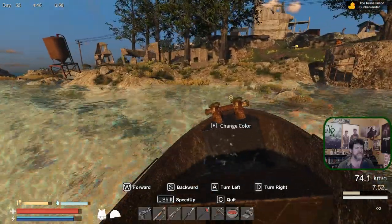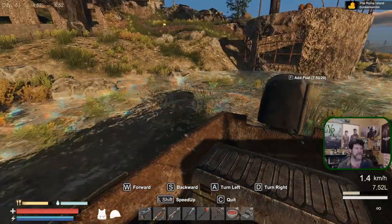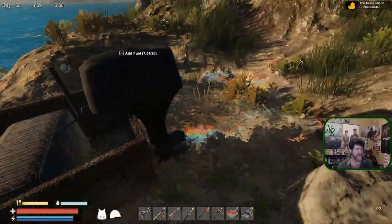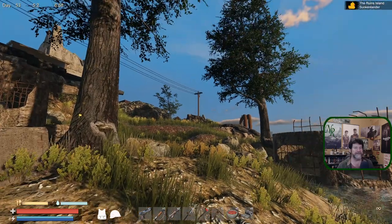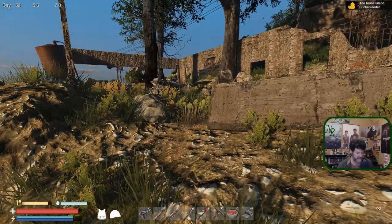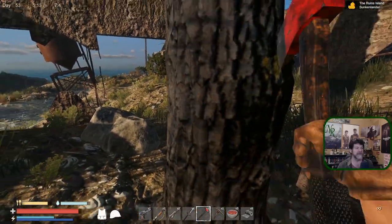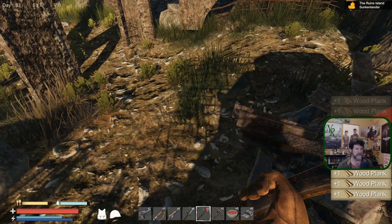No message telling me I need to come back and defend the base, so I'll assume we're okay there. Let's swing this guy around so the chest is easily accessible from shore. We're at the ruins island - nobody here to kill us. I want to go through; there's quite a bit we didn't collect on this island.